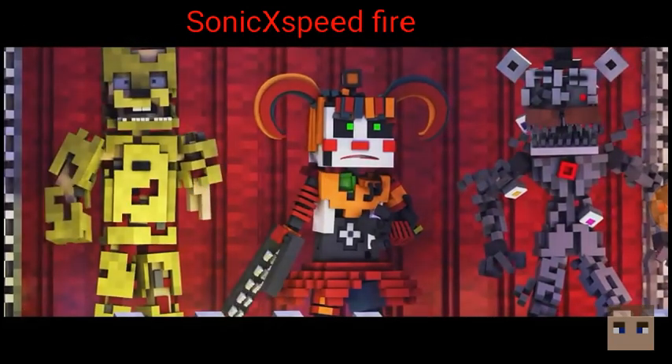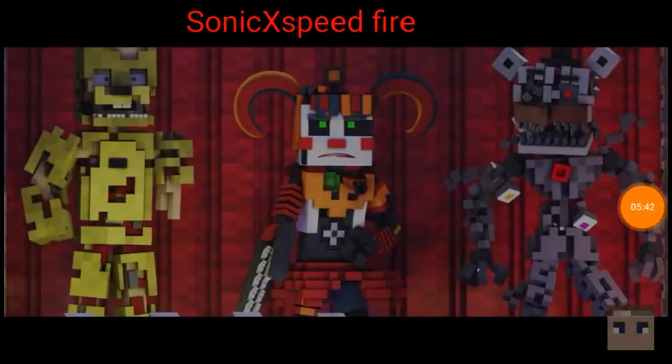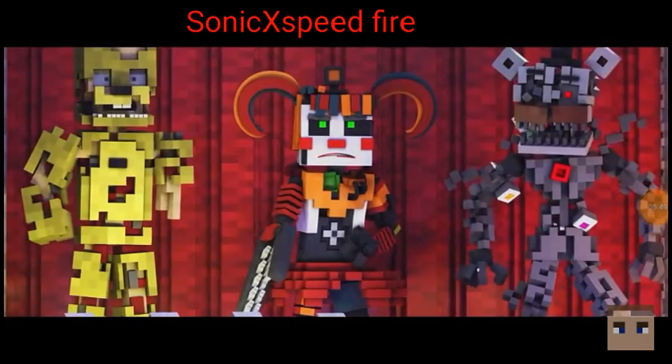Why the freak is Molten Freddy there? These models are pretty good but Molten Freddy does not have an endoskeleton body. Here's the actual Molten Freddy model - so why does he look like that? Also the lighting is pretty good, and the other character models are pretty good, especially Scrap Trap - Scrap Trap was awesome.